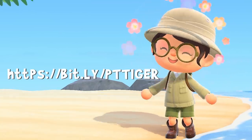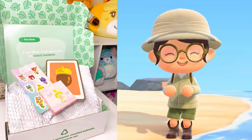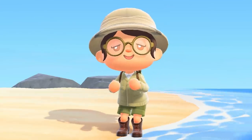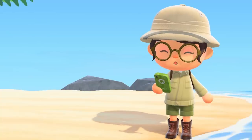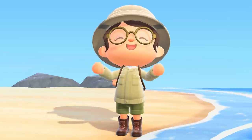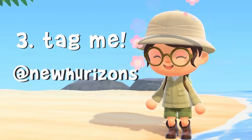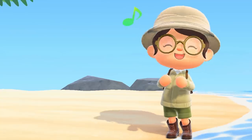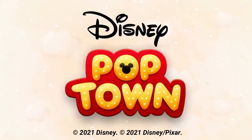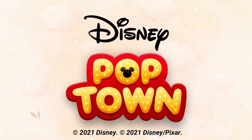The link also works as a creator code, so anything that you spend in game will support me as a creator. One last thing — I will be giving away the entire Color Pop Animal Crossing makeup collection or a $50 Nintendo eShop gift card; the winner gets to choose which gift they want. All you have to do is download using my link, screenshot yourself getting to level 50 — and don't worry, each level only takes one to two minutes — and tag me on Twitter or Instagram with your screenshot. Each person is limited to only one entry and the winner will be picked in exactly one month from now. Thank you again so much to Disney Pop Town for sponsoring this video.